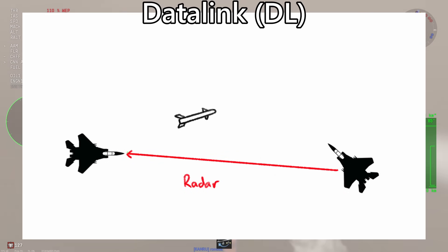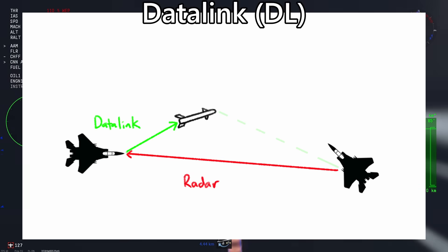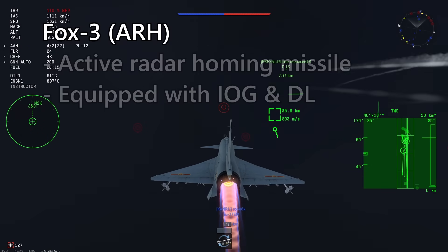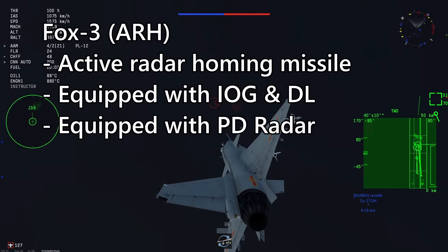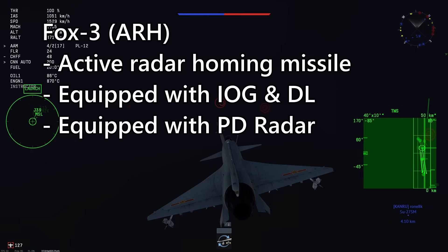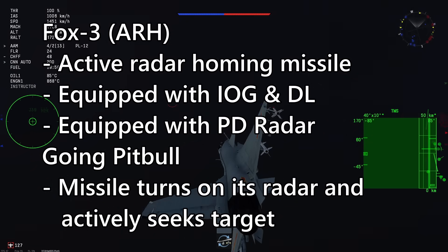Datalink is a system on some missiles that allows the firing plane to send update signals to the missile about where the target is, useful when the missile itself cannot see the target. FOX-3s are another name for active radar missiles — equipped with inertial guidance and datalink so the plane can guide the missile towards the target until it gets close enough to turn on its own PD radar and actively seek the target, known as going pitbull.